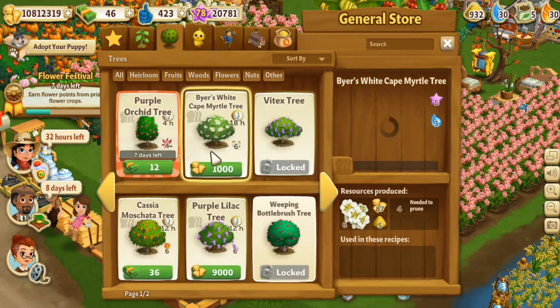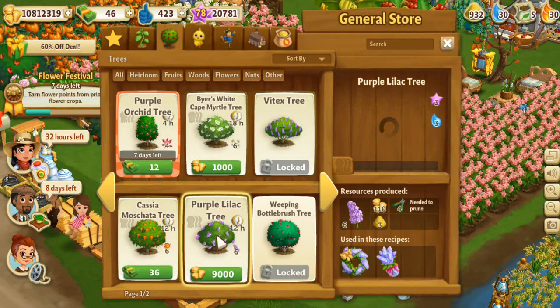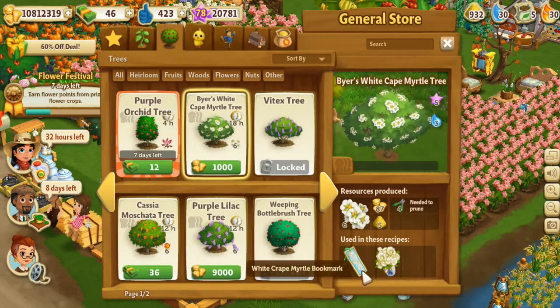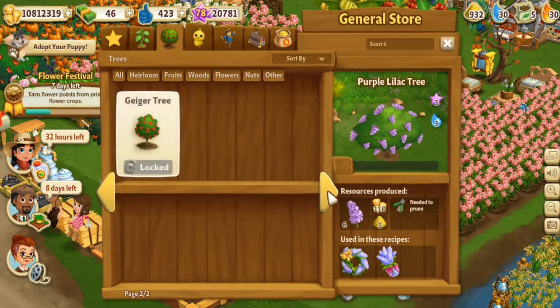Oh, that white cape myrtle tree! You know what, I think we might plant... Purple lilac trees are actually a thing now! Oh my gosh, we're going to plant some of those and some of the white ones! Oh, what can you make? A little bookmark and a bouquet! I would love to just have a bouquet making day, that would be so amazing!